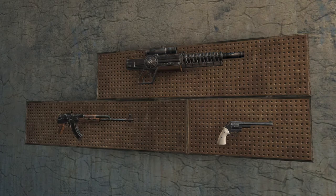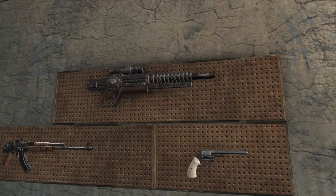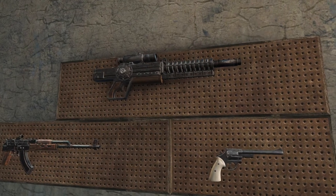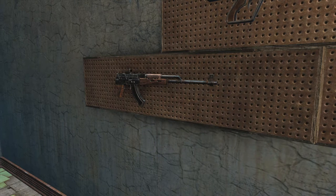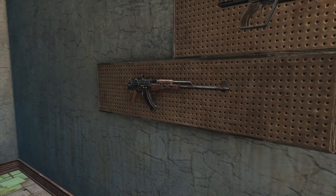My weapons of choice here were the Prototype Gauss Rifle from the Creation Club. I never bothered to get it at first, but eventually I did, and I love the Gauss Rifle — it is really powerful. Then there's the Handmade Rifle, which is new to Nuka World. This is a Legendary one that causes enemies to frenzy. I still don't entirely know what that technically means, but it did a lot of damage to enemies, so that's all that matters.